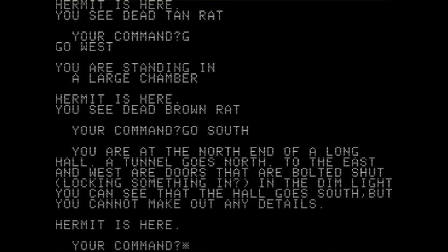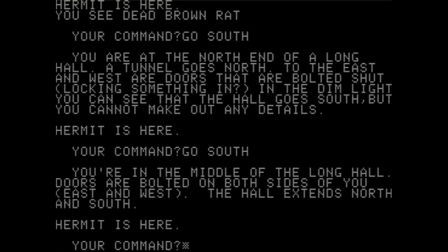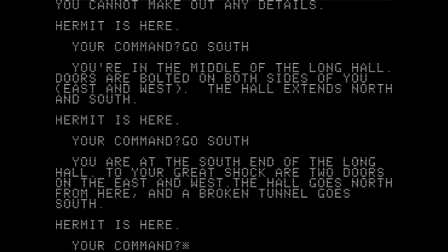"You're in the north end of a long hall. A tunnel goes north; to the east and west are doors that are bolted shut, locking something in. In the dim light, you can see the hall goes south." The hermit is totally following us. We might have to kill him if things go south — if you know what I mean. Keep going south. "You're at the end of the south hall. There are two doors in the east and west. A broken tunnel goes south." Doors versus a broken tunnel — a hard decision. Let's go west.